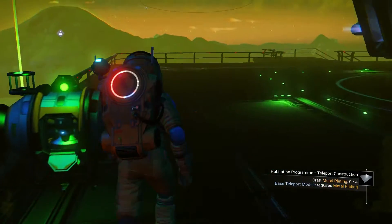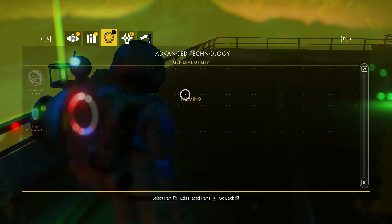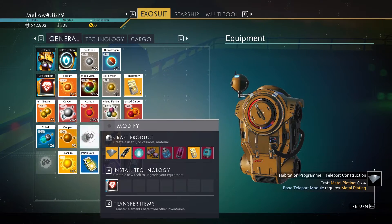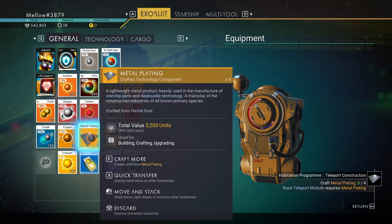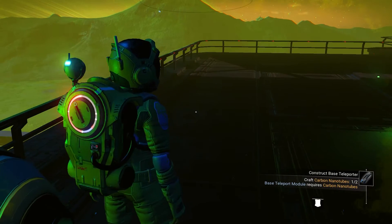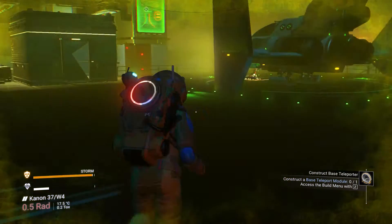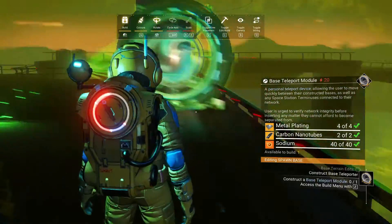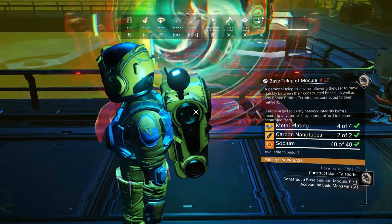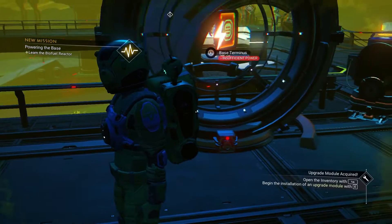Once you're done making the research unit and buying all the technologies, the next thing you'll have to make is the teleport portals and batteries. For those you need metal plating, carbon nanotubes, and sodium. If you farmed enough early on, you won't have a problem. Before that, you might also need to make that shed — you'll just need some ferrite dust. Farm as much as you can early on, then open Z to go to the construction terminal and place these.